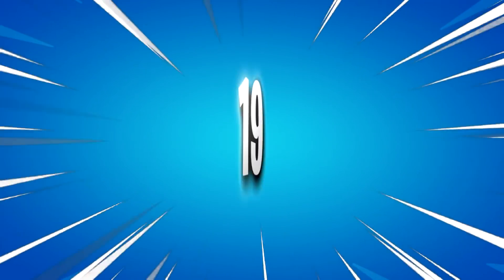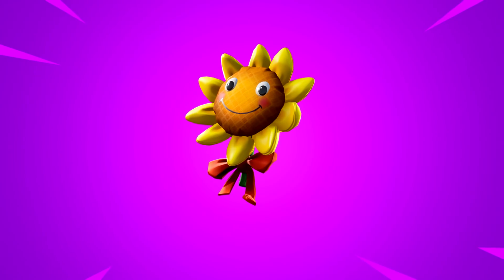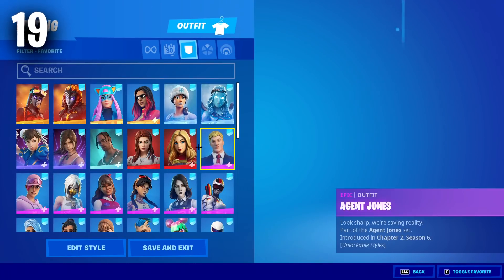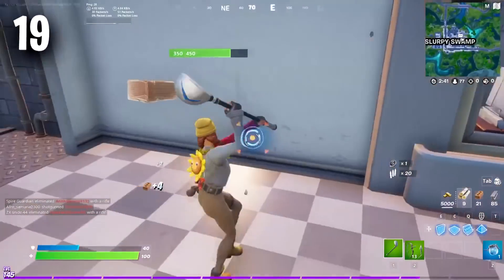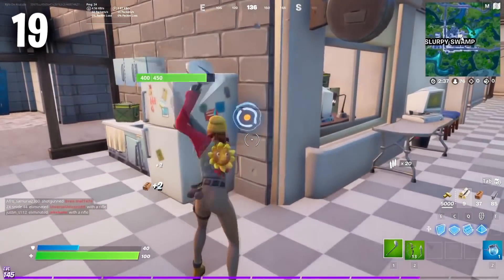Moving on to the number 19 position, we have the Sun Sprout. The Sun Sprout is a really amazing back bling that only costs 200 V-Bucks, making it one of the cheapest cosmetics in Fortnite history. It is going to work well with so many tryhard skins, and it returns to the store very often, so if you don't already have this item, I highly recommend picking it up.